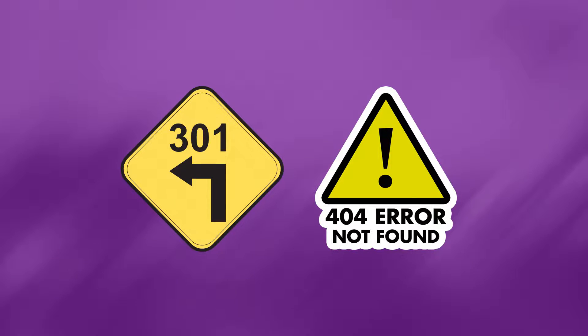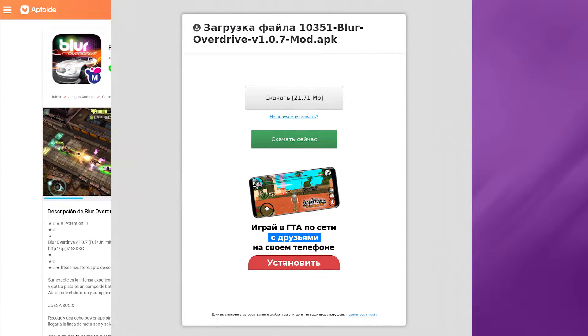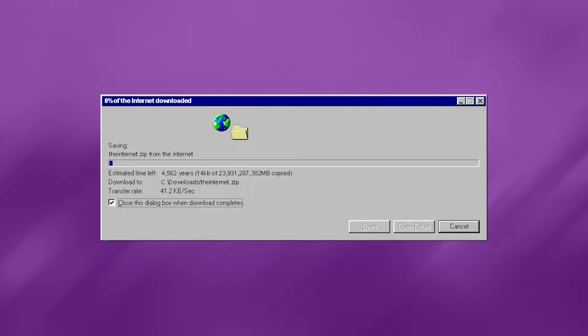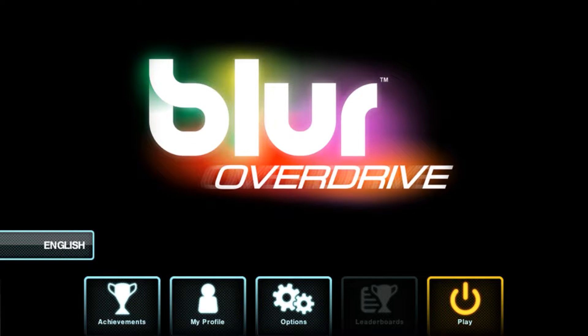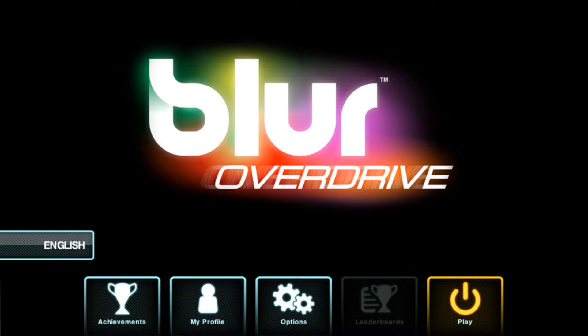But then finally I found it. On the fourth page of search results I found a Spanish-language site that linked to another Russian site that had working download links for version 1.0.7 of Blur Overdrive, including the critical 150 megabytes of data files that have to be installed separately from the main APK. After waiting forever for a couple of downloads that I swear never got above 50 kilobytes a second, I installed the game on my spare phone and it worked perfectly. So let's find out if all that trouble was worth it for a game that used to just be free on the Play Store.